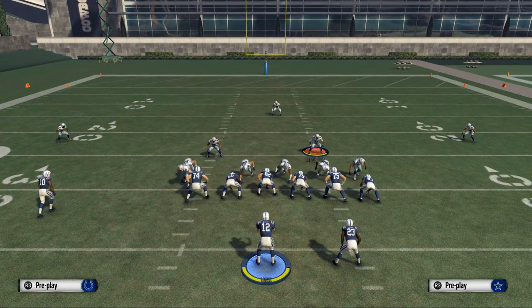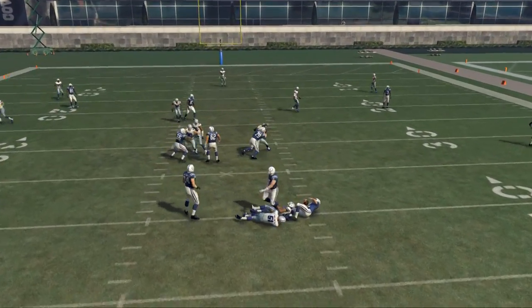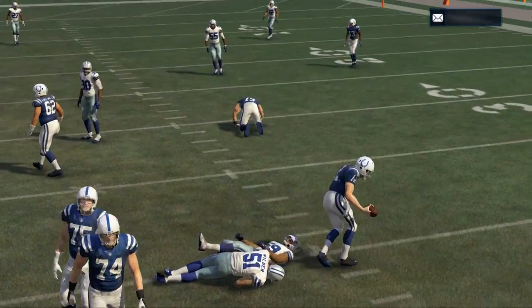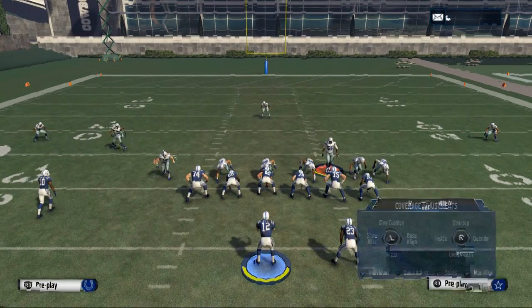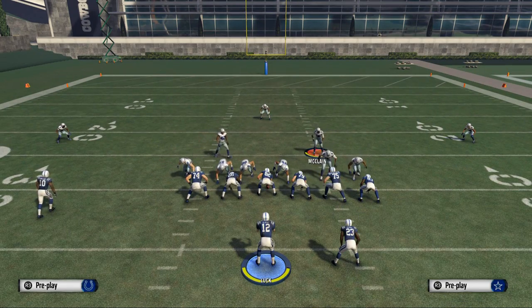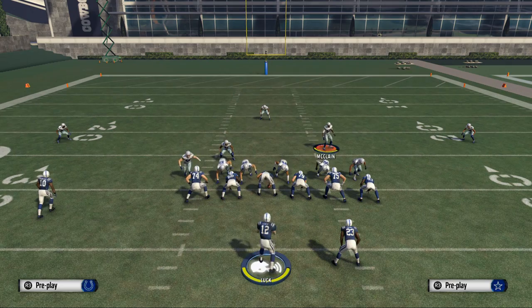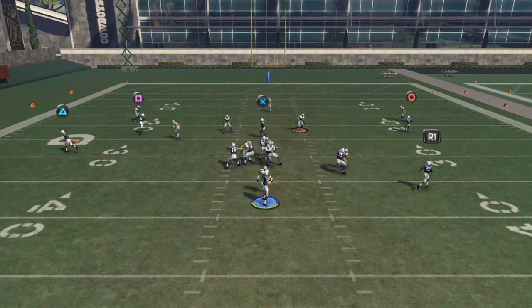It's going to set the pressure up. We should be able to get some A-gap. There you see we've got some B-gap pressure. Sometimes this game is weird the way the pressures work — it should come through the A-gap, but that time it came through the B-gap. This game is kind of fluky with the pressure, but you do get some.